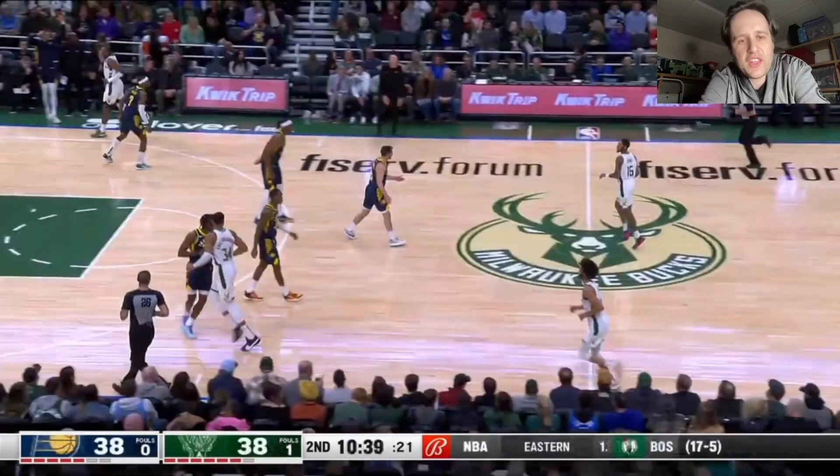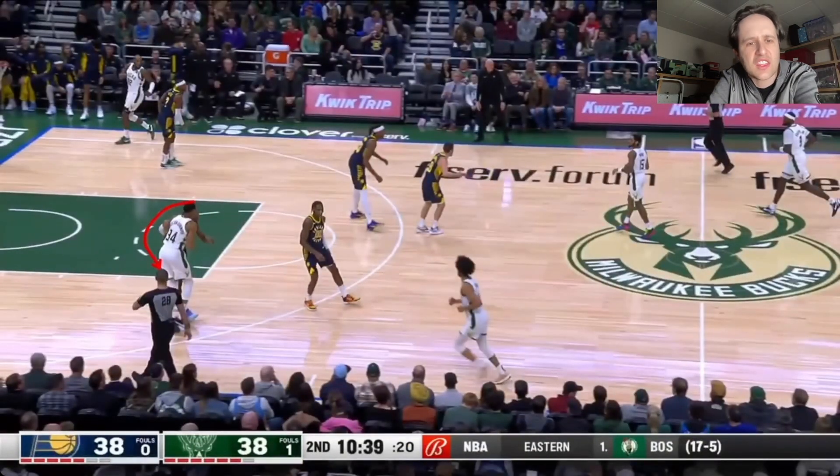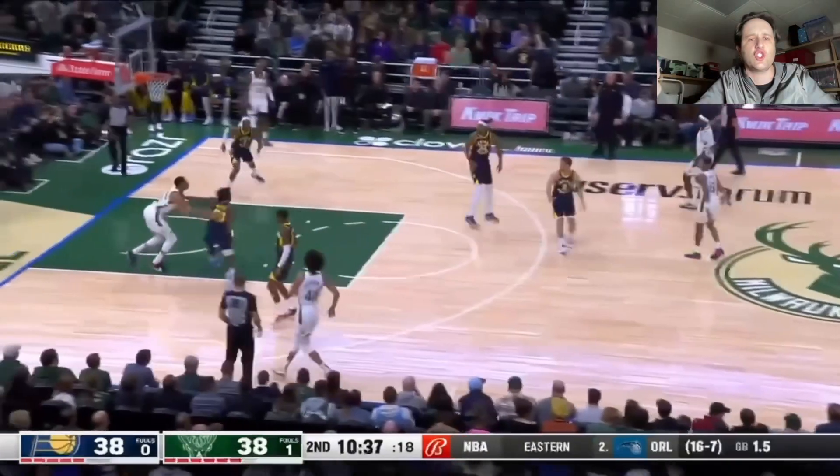If you are Aaron Nesmith in transition, you have got to be underneath Giannis, getting low, battling. Look at this. What is Aaron Nesmith doing? Get underneath. Battle for position — this is just inexcusable.